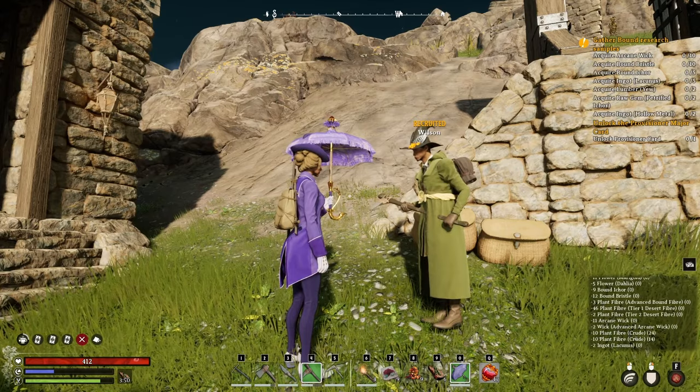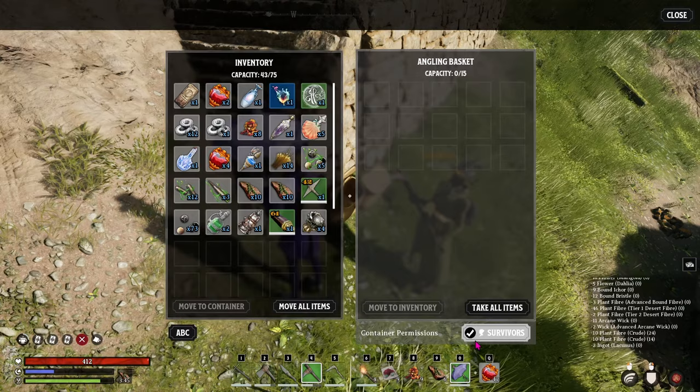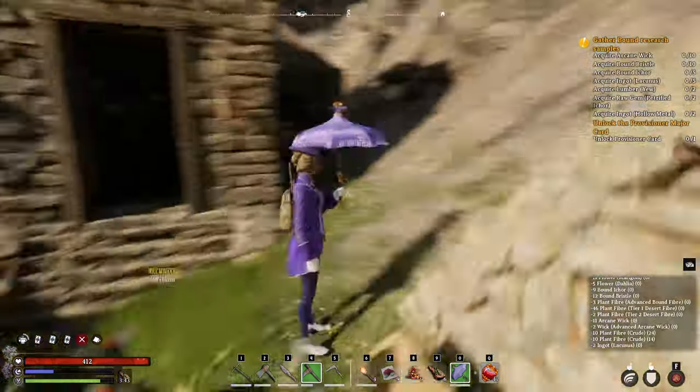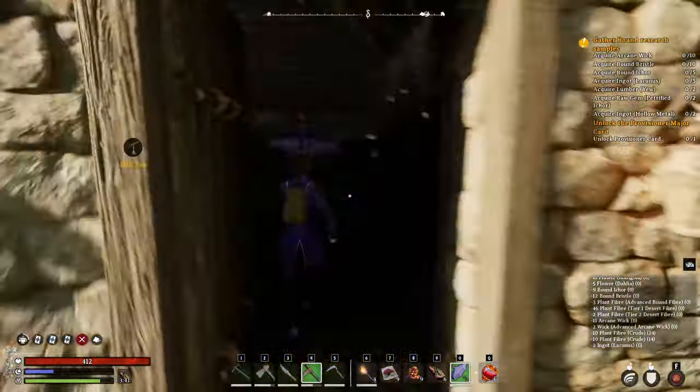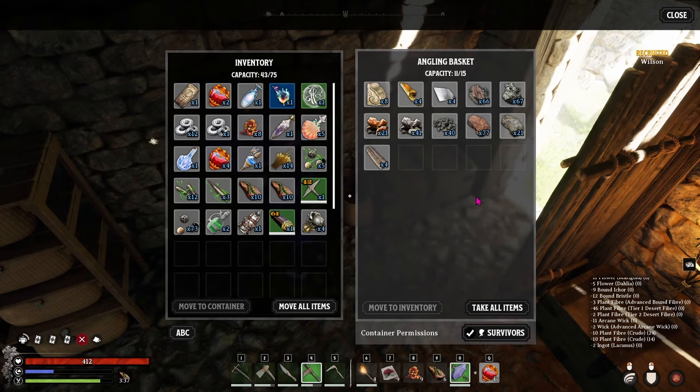Tip 7: Put storage outside beside your cairn that's designated for survivors. That way, your helper can drop their haul there whether you run or fast travel home, before ever stepping foot inside your base. Share any more ideas you know of below so we can all help each other out. Happy gaming!